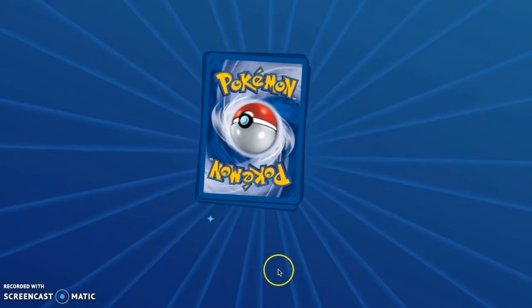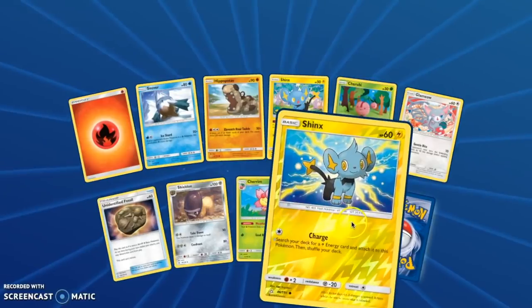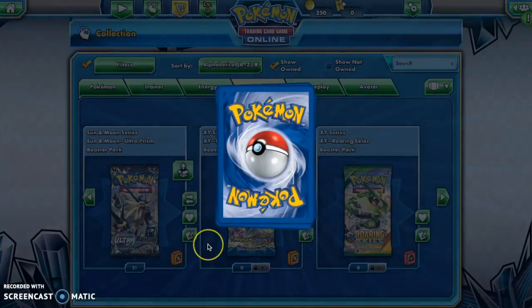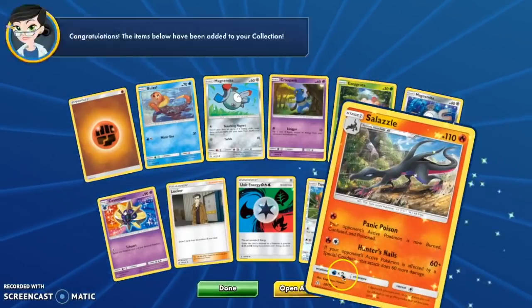Maybe in the future the Prism cards will look like that. It sort of reminds me of Japanese holographic cards — except you don't know what a Japanese holographic card looks like. Is it shiny on the border? Yeah, it's like a shiny silver border. It looks cool.